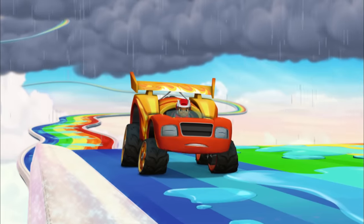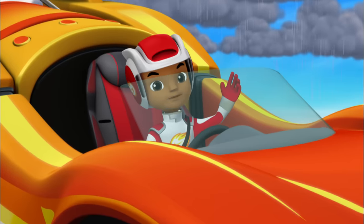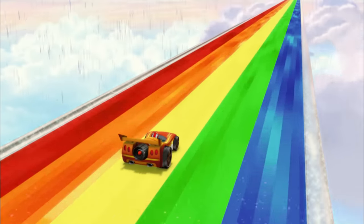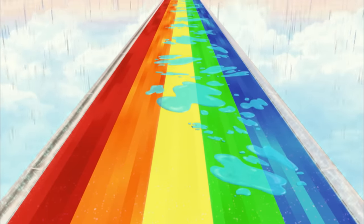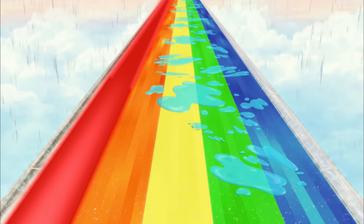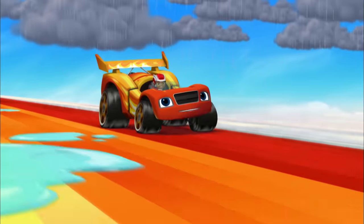All that rain is making the track super slippery! To catch up with the rotor, we've got to help Blaze steer around the puddles! Come on! Look for the color that doesn't have any puddles on it. Which color should we drive on? Red! There are no puddles on red! Steer that way! Nice driving!